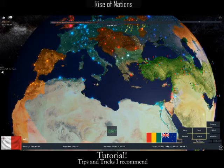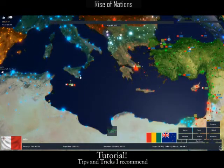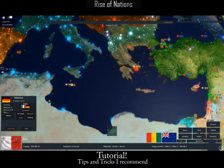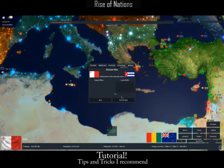Step four is basically war and other things. If you want to declare war on someone, you've got to click on one of their cities, or you can go to diplomacy and search them up. Let's choose Cuba, for example. If you want to declare war, you need a reason. Conquest means you will invade the country. Subjugate means you will basically take them as your puppet. Liberation means you will basically free all the countries within the nation.